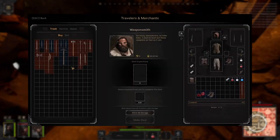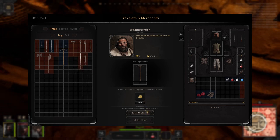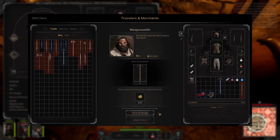First you gotta come over to the weaponsmith and buy a pickaxe for 25 gold. You can equip it in your tool belt for when you see nodes in the dungeon.